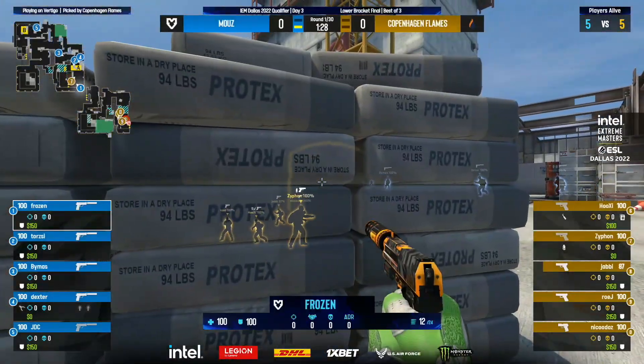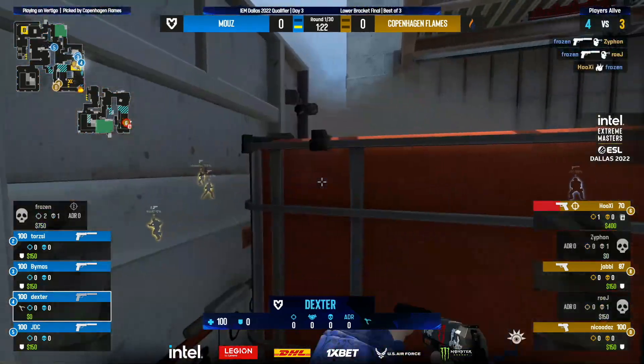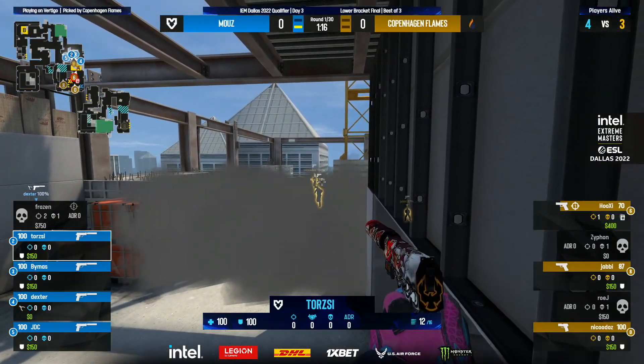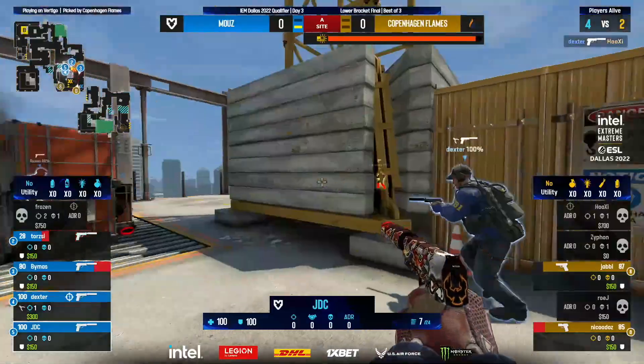The utility comes through, that molotov is thrown. Frozen has to decide if he's gonna swing out — he does, gets the first kill and the second, somehow finding that flick onto Roy. That is disgusting from Frozen, ice cold while on fire, and now it's a 4v3. Hooksy, Jabby, and Nikados are gonna find a way into the site.